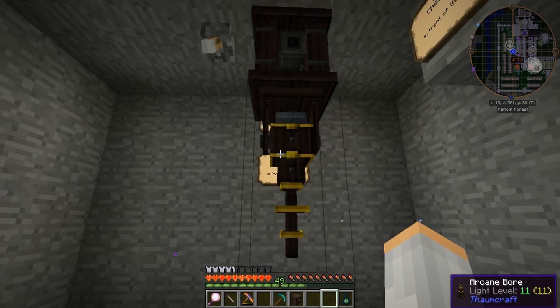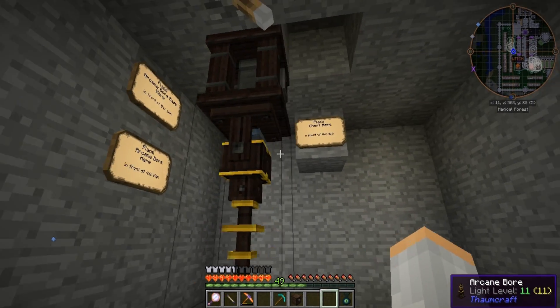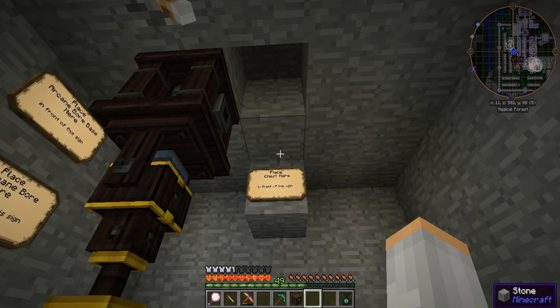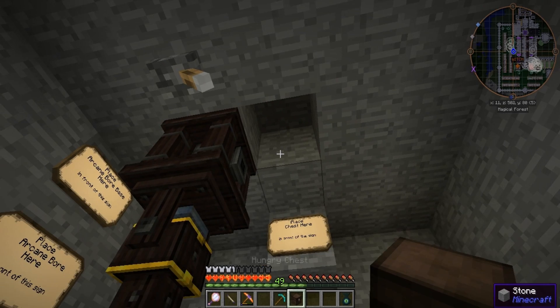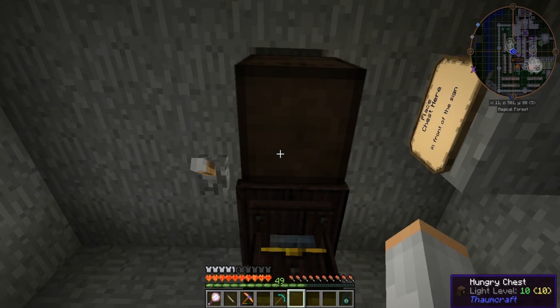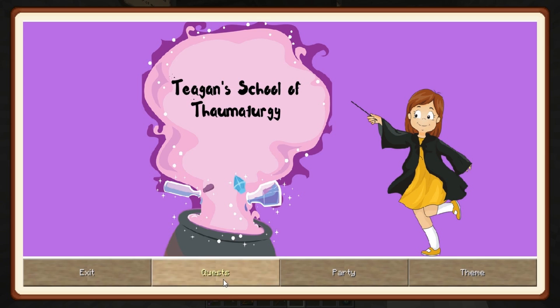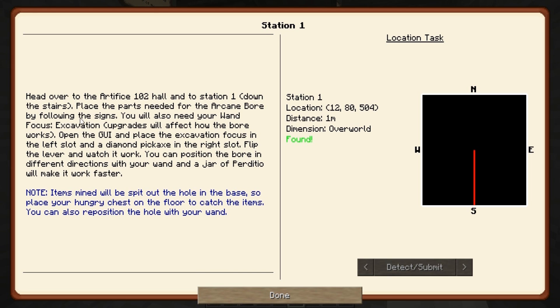Oh, that's pretty cool! Place chest here in front of this sign — probably right there. Let's read this: 'Place the parts needed for the arcane bore by following the signs. You will also need your excavation focus. Upgrades will affect how the bore works.'